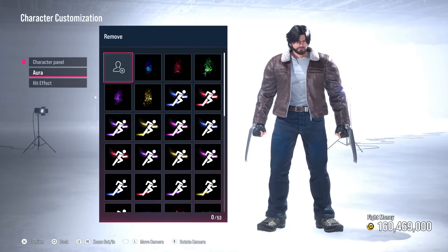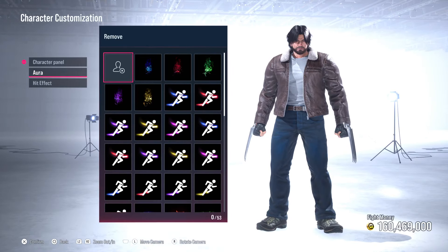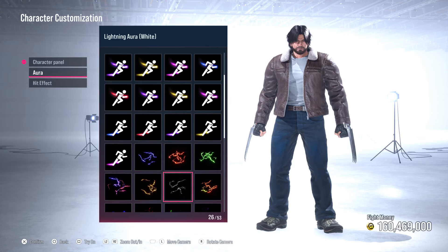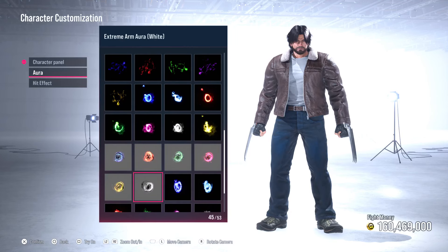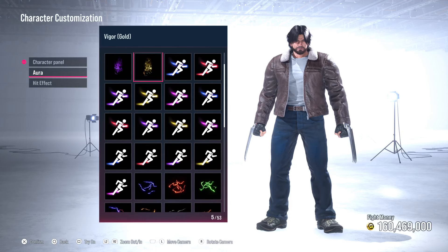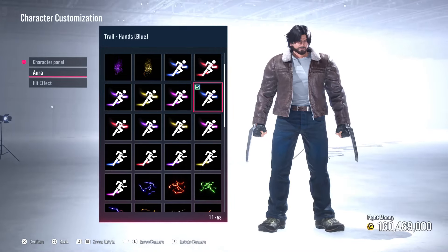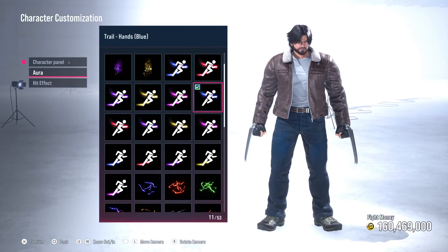Wolverine truly does not need an aura. If you do want to add an aura, you can feel free to do so. The only thing I would add to Wolverine — and I do mean maybe — would be a trail, because he doesn't need a vigor aura, a lightning aura, a fiery arm aura, or a fiery foot aura. We have lightning on Storm. The only thing I would put on Wolverine would be blue trails on his arms, like his claws are reflecting something. You guys can use your own discernment here.